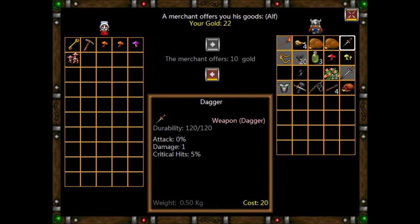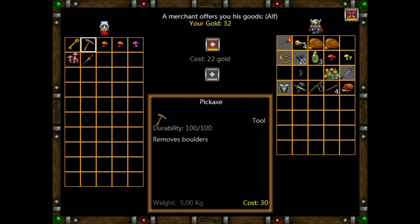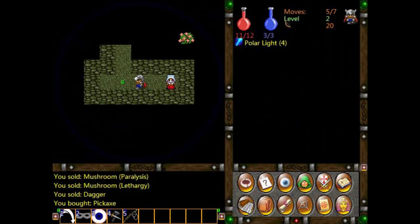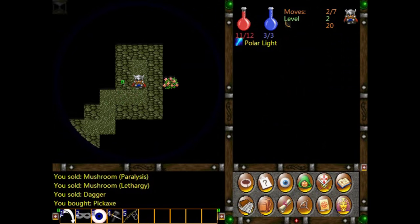Maybe I'll sell this dagger — yes, there we go. So that gave us 30 gold. Let's buy the pickaxe. And now, hopefully, we might actually be able to chip through some of the boulders that block the path. You do see quite a lot of those around.